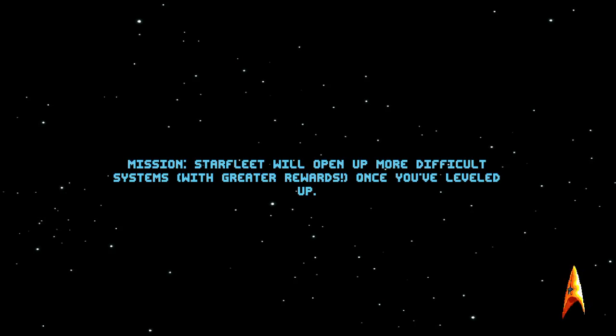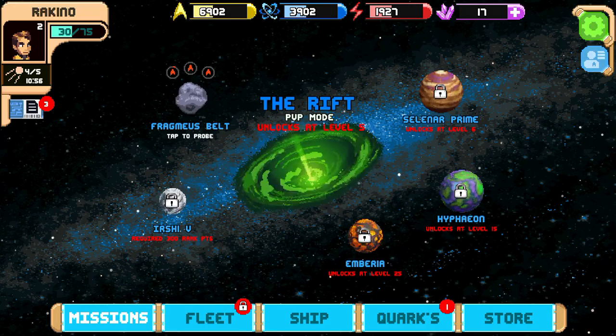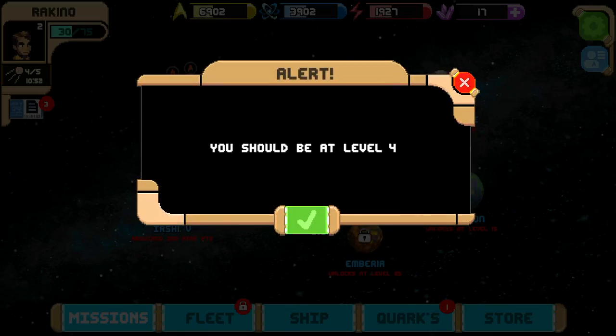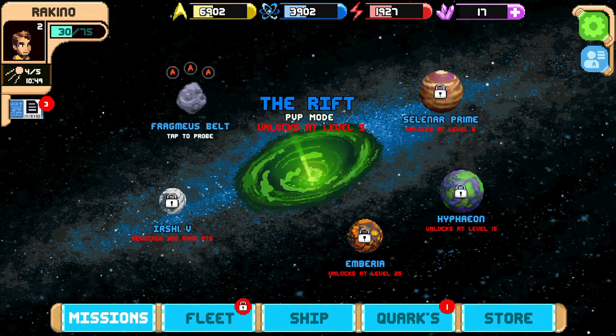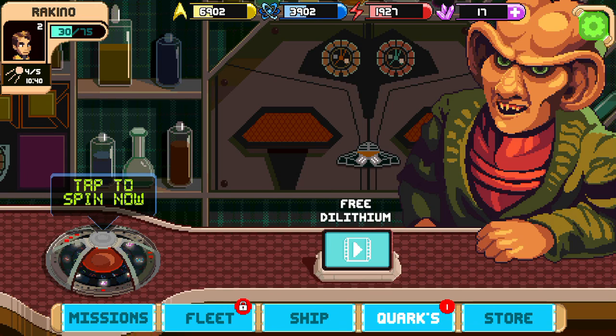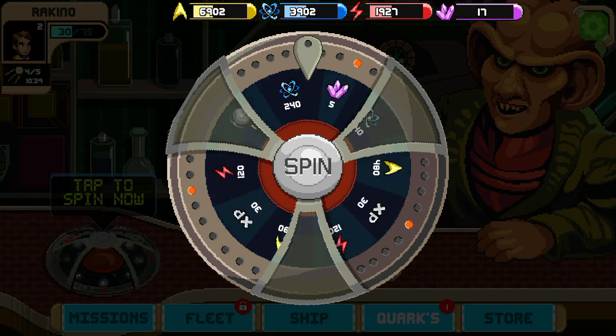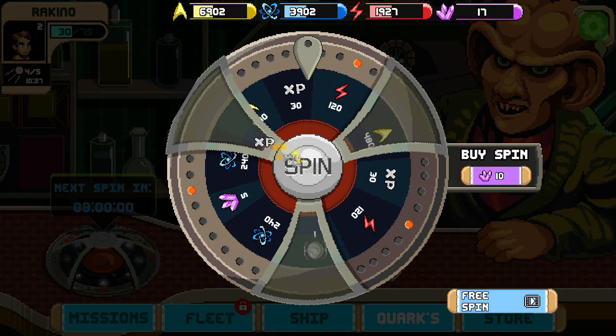Beam me up, Scotty — he doesn't actually say that in the show, just a little tidbit of information. Let's check out fleet — it's locked at level four. Let's go to the loot box. This character has turned — they go too fast, I'm not a fast reader. You can get a free delivery by watching a video. Let's spin this thing — XP, delicious! You can buy more or get another free spin by watching a video.